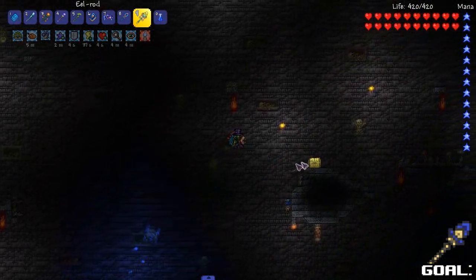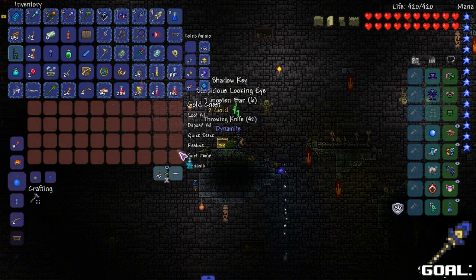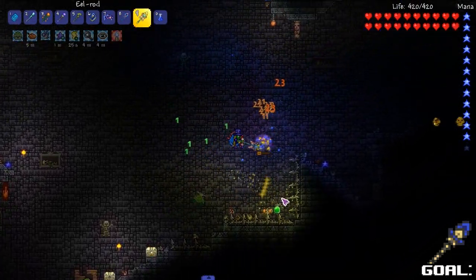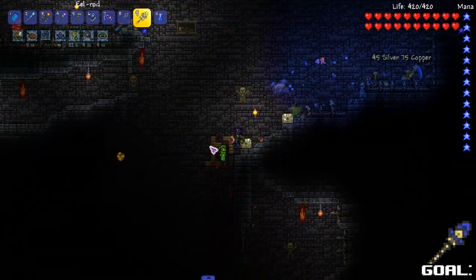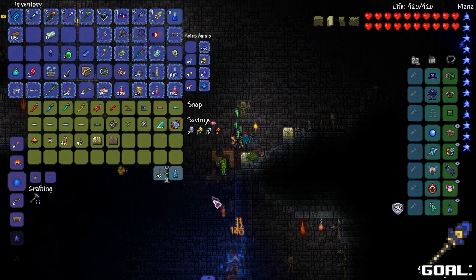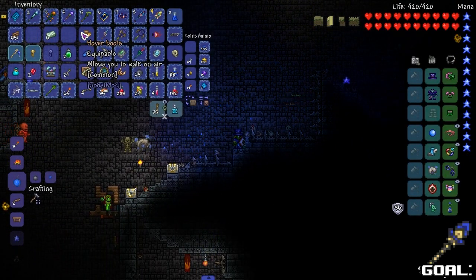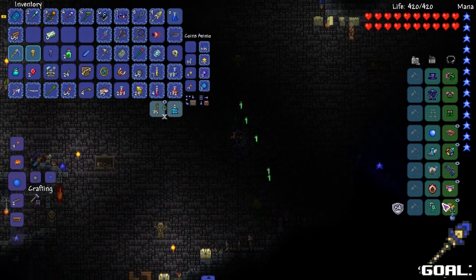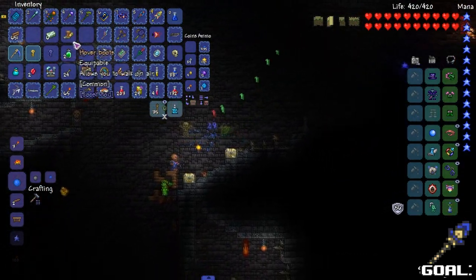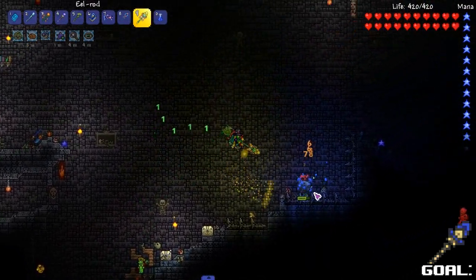Get out of here boy — bang, right here. First chest — shadow key in it, not bad, I'll take it. Was there a gothic chair in there or am I tripping? I think I'm tripping. Another key right there. Hold up — let me sell some stuff to Lauren. There you go. Look, that's a cool thing — hover boots. Needs to walk on air. I didn't even know that was in the mod, the juice mod. That's cool, I like it.